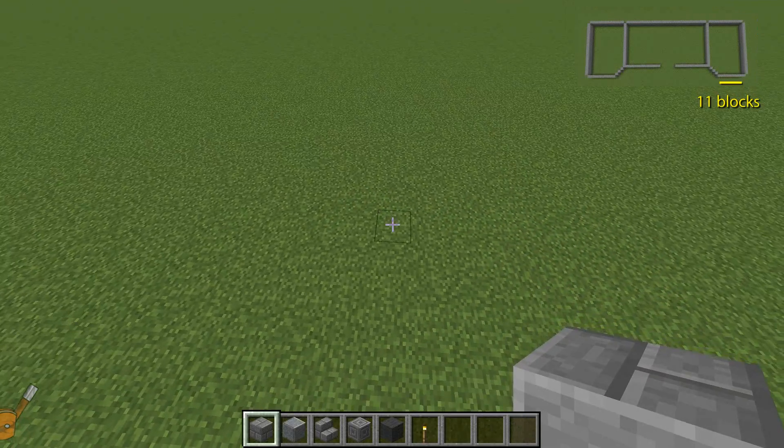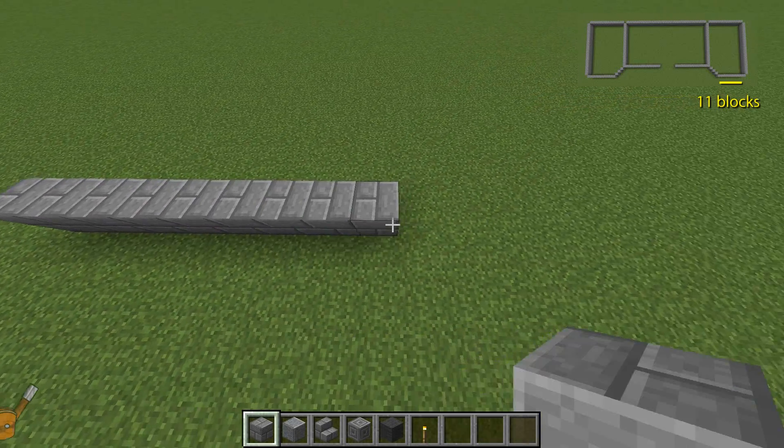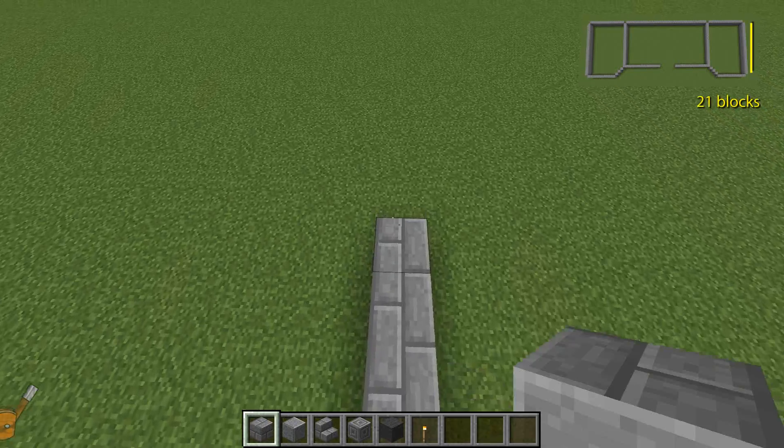Starting at the front right side of the building, lay 11 blocks. Missing out the corner in our usual way, head off at 90 degrees, laying 21 blocks.